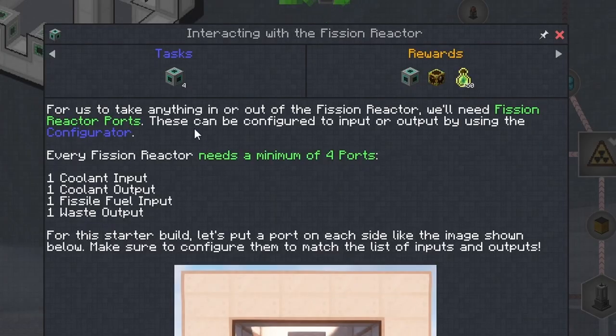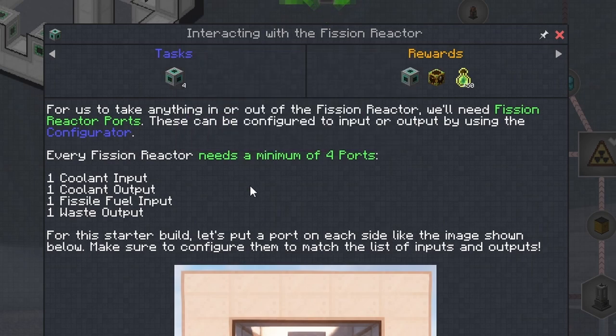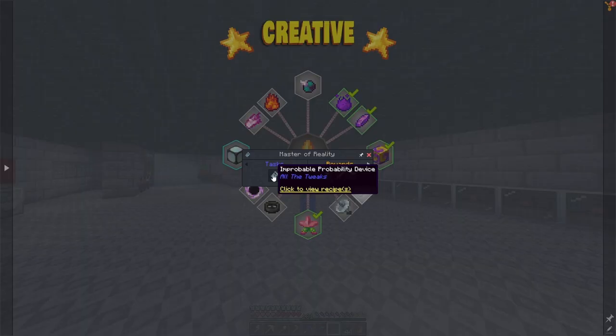On top of that, we're going to need four fission reactor ports: one for coolant input and output, fissile fuel input, and waste output. We need this waste for something in the All the Mods star, and it goes into making this improbable probability device.